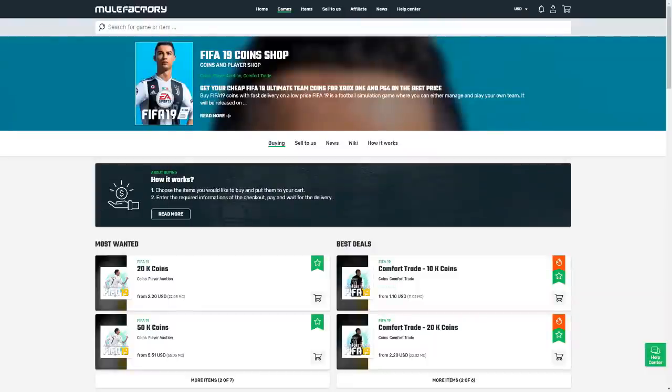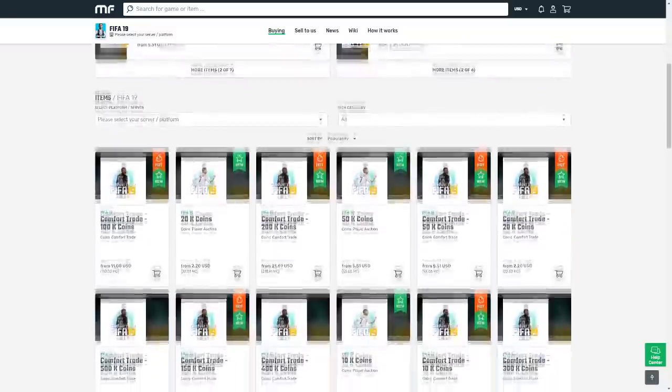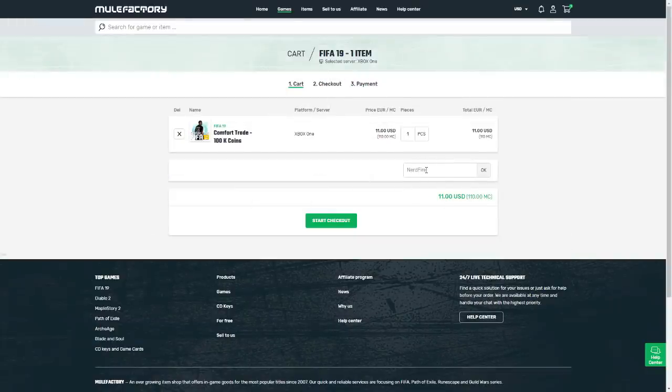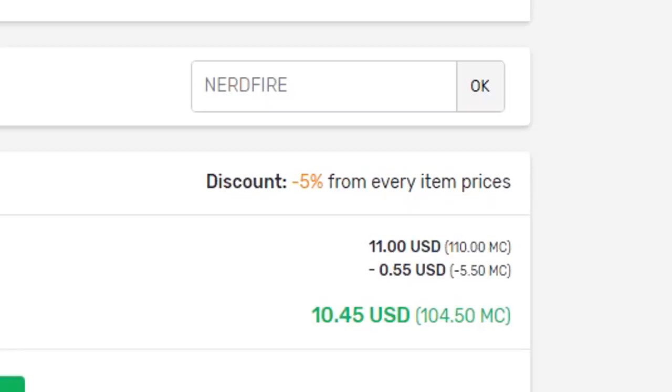If you guys want safe, cheap and reliable FIFA 19 coins with 24/7 support and also 100% safe comfort trades, make sure you head over to mulefactory.com and use the code 'nerdfire' at the checkout to get yourself a cheeky five percent off any order you make on the site.